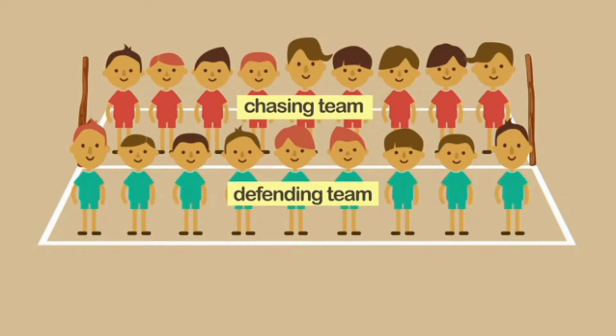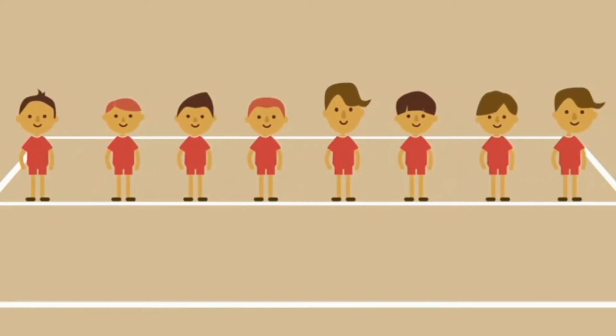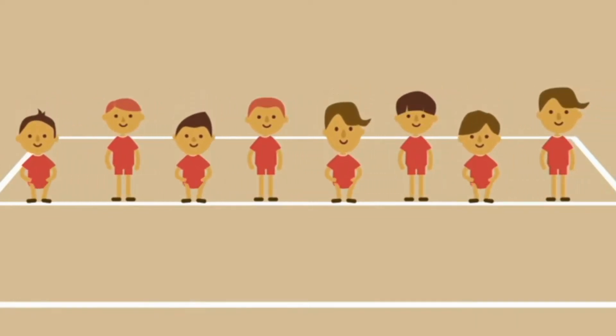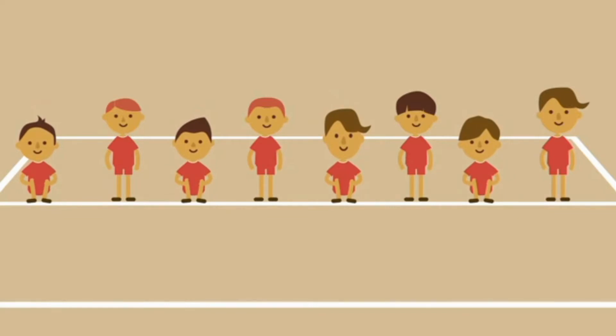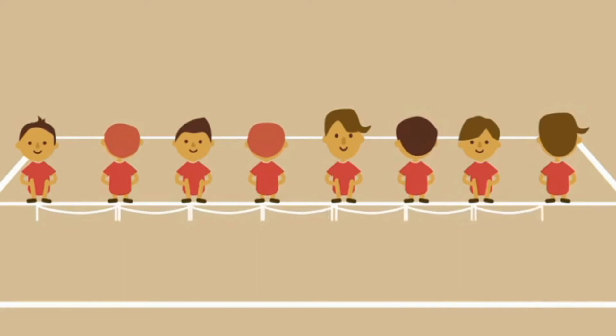Do you want to know how to play Coco? The first step of playing Coco is the chasing team entering the court. Eight out of the nine players sit on the center line, all evenly spaced. The players alternately face opposite directions, away from the center line.